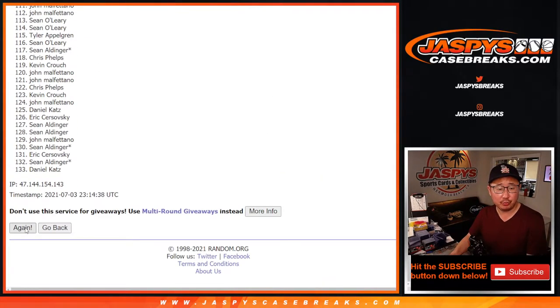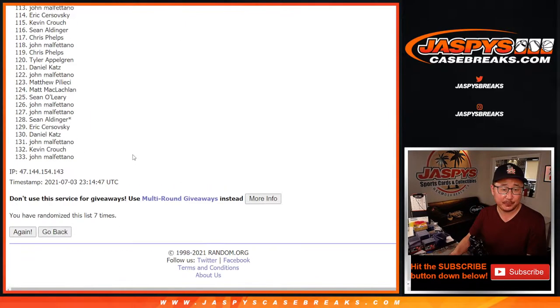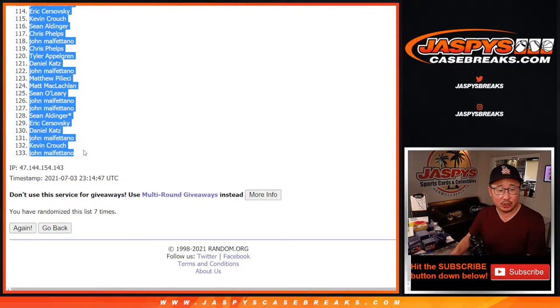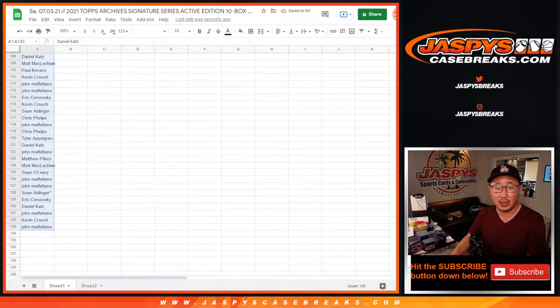Running the randomizer 7 times: 1, 2, 3, 4, 5, 6, and 7th and final time. After 7 passes, we've got Daniel down to John. I hope that was the player list right there — I can see Daniel down to John.